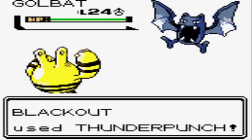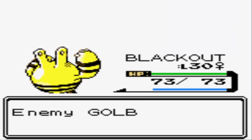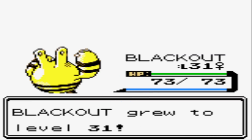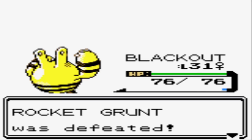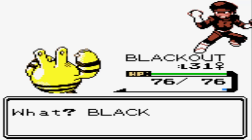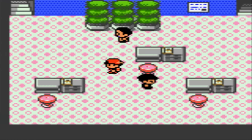I finally let Elekid out into battle against that Murkrow, and now he's all grown up at level 31 and ready to evolve into an Electabuzz. But I'm still not ready to evolve him — I need Blackout to prove himself a little bit more for the team. So we'll press B. We'll be the hypocrites since I criticize everyone else for not evolving their Pokemon.